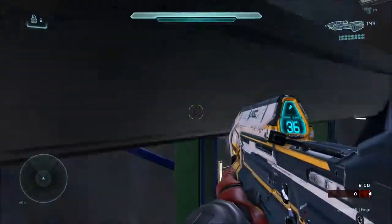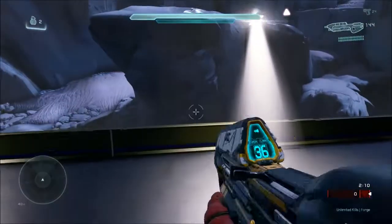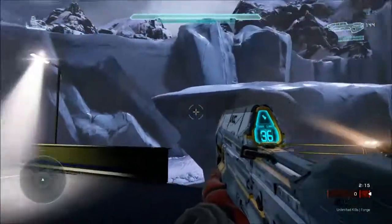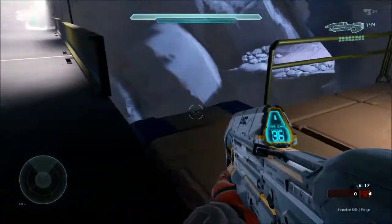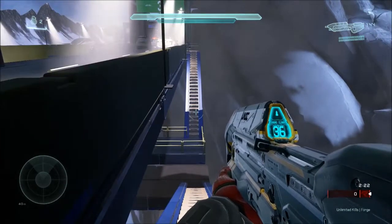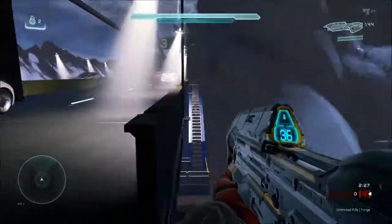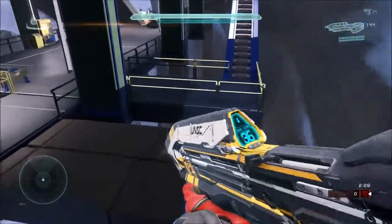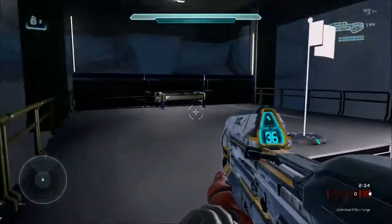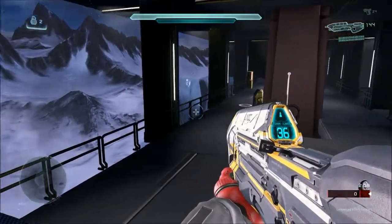I'm considering not even putting railings on the stairs because there's a risk factor involved - everywhere you go, you have to decide whether or not you really want to commit to it. I'm also going to change the color of the cars. Here we are at the lower level. You can immediately tell I'm moving some stuff around to get ready for objective modes.